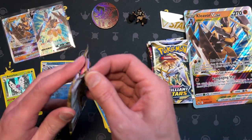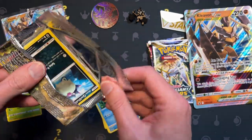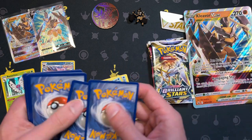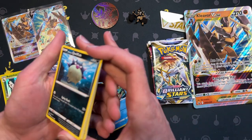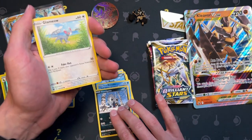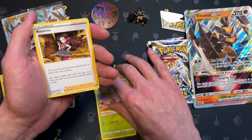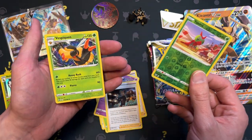Astral Radiance. For all of you who have been around and have watched more than one of my videos but have not subscribed — you know the rules. If you've watched more than one, you must subscribe. That's the rules, you better stick to it. Energy, Roxanne, Kirlia, Yanma, and Vespaquen.